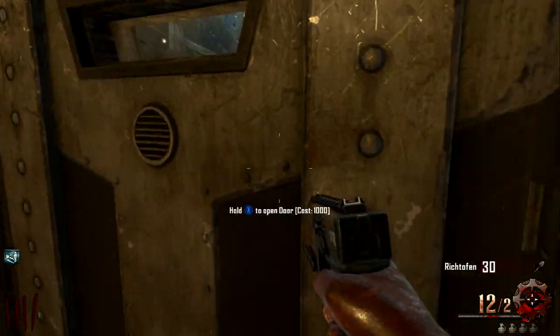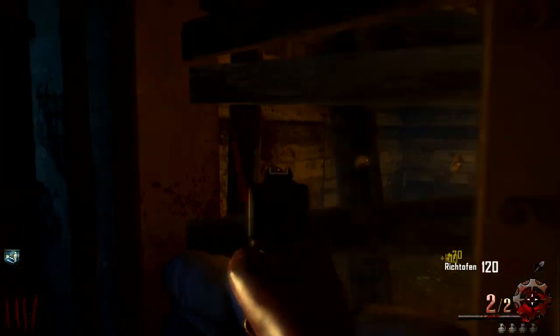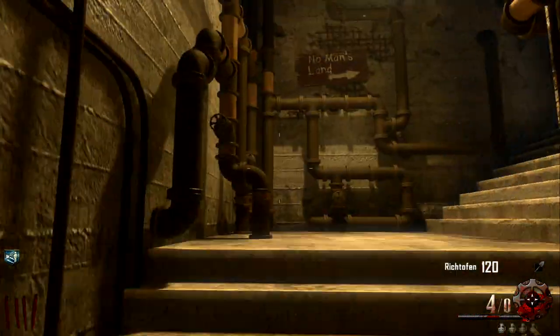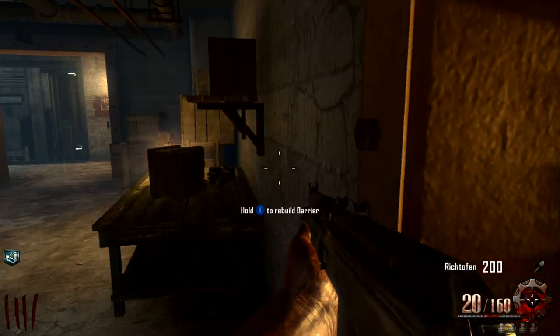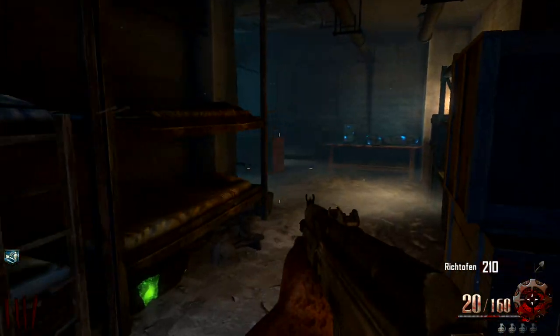The second teddy bear is actually in the workshop, which you've got to run through some doors to get to. I just opened that door — this is me playing the game. It's actually upstairs in the workshop. There's a buildable table right there where you can build anything — the zombie shield, the Maxis drone, anything — you can build them anywhere. So it's just up here on your left.